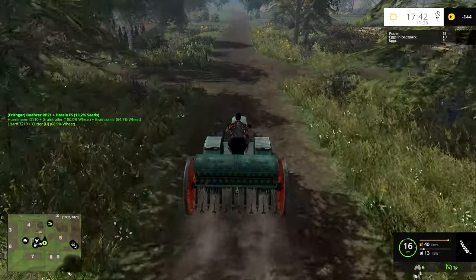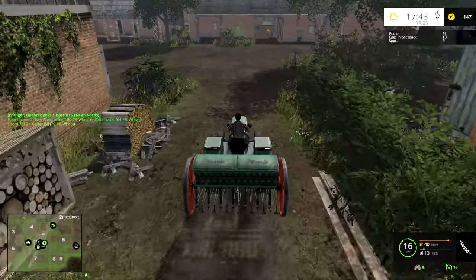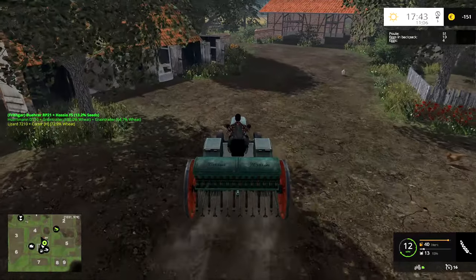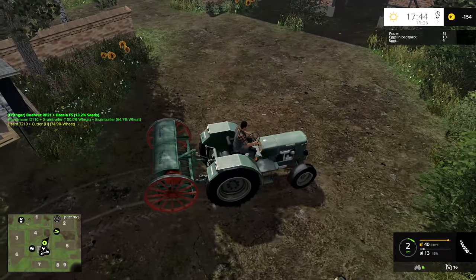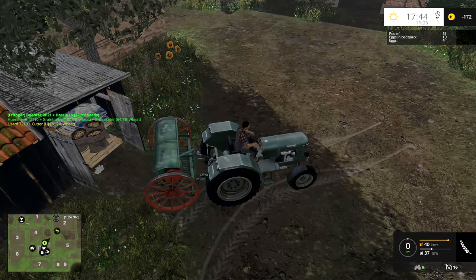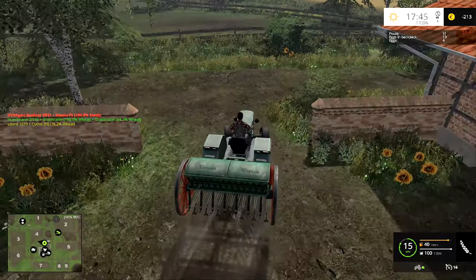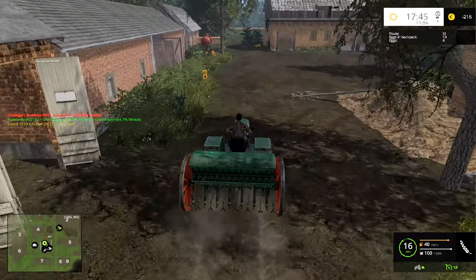I'm just going to fill up this seeder drill — I did the top and the bottom headlands on the second field. I think we have a slight bug with this game in that I pick up these coins every so often and then they keep coming back. There was a more updated version of the map but I couldn't find one on a decent download site — you're probably familiar with that if you've downloaded maps or mods. So we'll just ignore the coins.